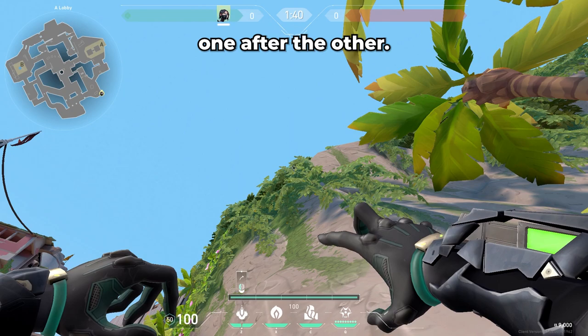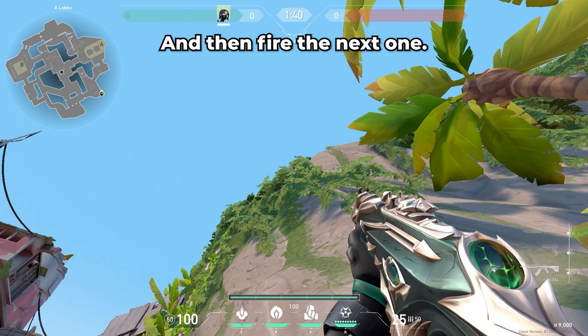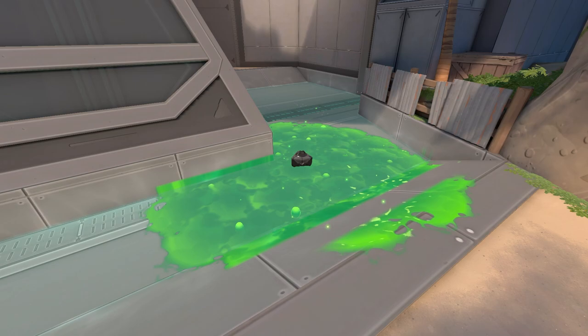If you have both Snakebites available, here's how you can time them so that they'll land one after the other. After you shoot your first one, watch the blue line that trails behind it, and once that line disappears from the bottom of your screen, wait one second, and then fire the next one. This will ensure the maximum duration that the spike will be covered.